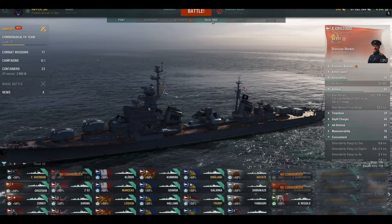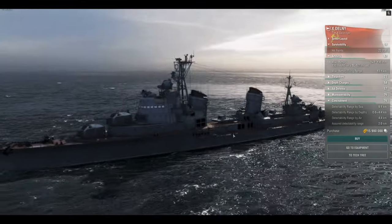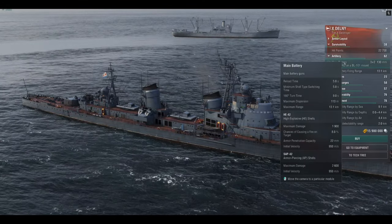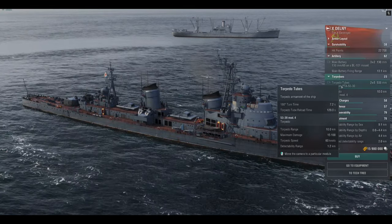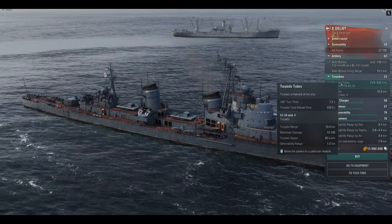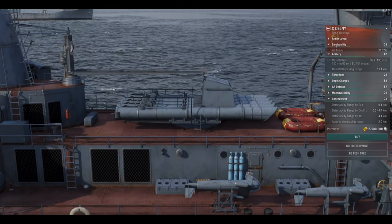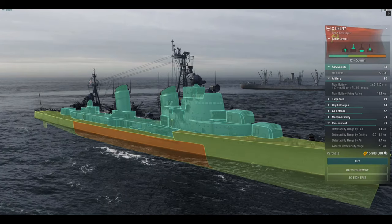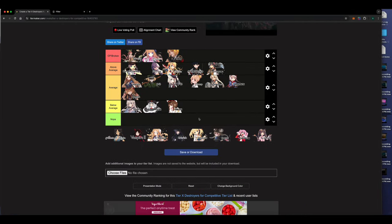The Delny — I didn't even buy it. It's basically another Khabarovsk in my opinion, maybe worse. Spotted from the moon, guns have horrendous reload times, only 22mm pen, torpedoes are 169 knots with 129-second reload — too much. It has the 50mm armor plating like the Khabarovsk, but the Zorky does a better job. The Delny doesn't do what I need: damage output, capping, spotting, bullying others. It sits at the bottom.